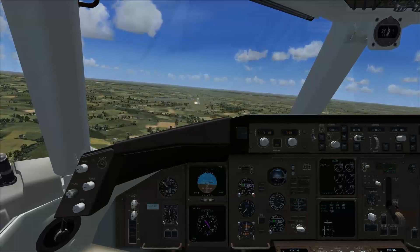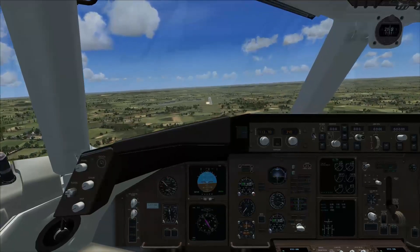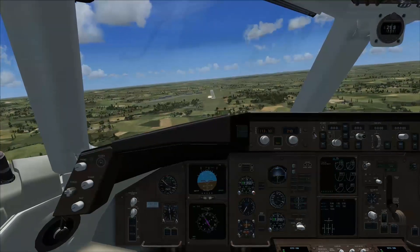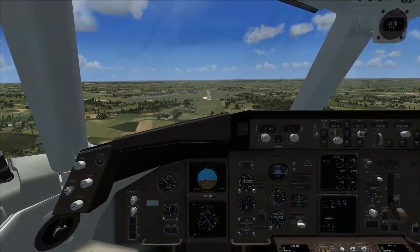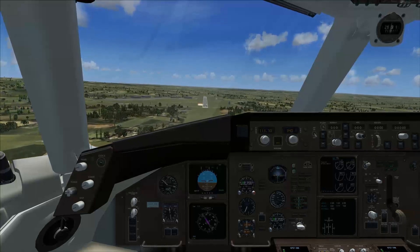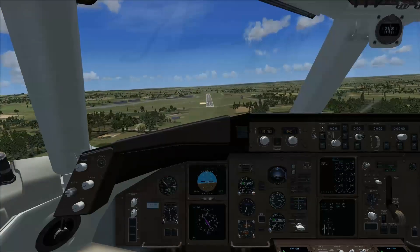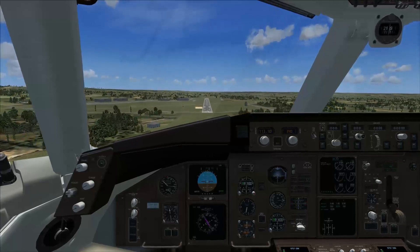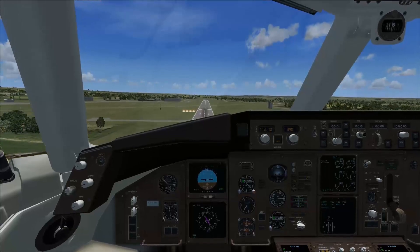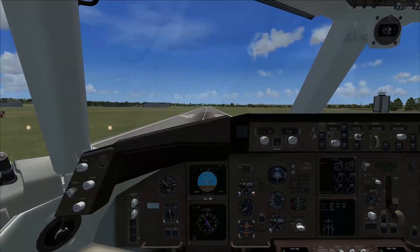Here we go. The 757-300 actually has a retractable tail skid to prevent tail strike on takeoff. Alright, we're a little bit high again — big shock, I know. I'm definitely not the best gravity pilot. Here we come: 500, 400, 300, 200, 100, 50, 40, 30, 20, 10 — woohoo, we made it! Reverse thrust — big thrust reversers.